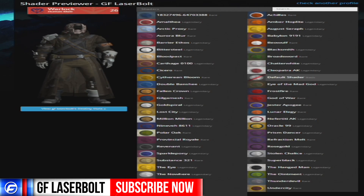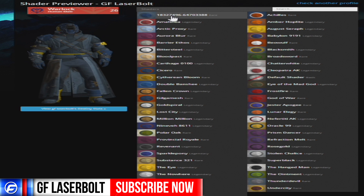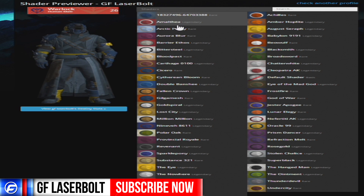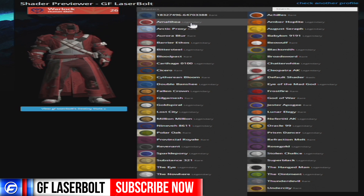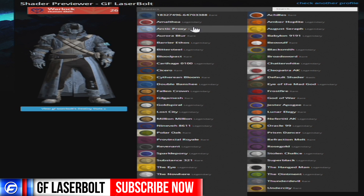Now we're back here checking out the shaders. I have the default shader right now so you guys can see what it looks like — this is what my suit looks like without any shader. We're going to go one by one. Starting with this rare shader — that's what it would look like on yourself. Then you have the red and white one, which is more red and white predominant. Then you got Arctic Proxy.